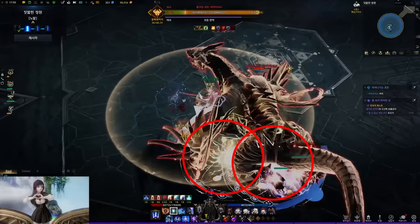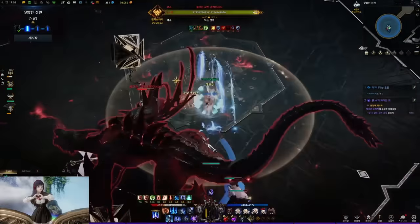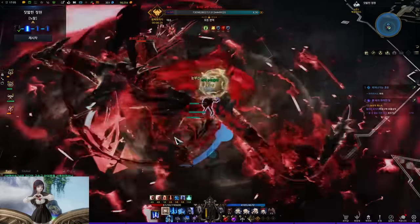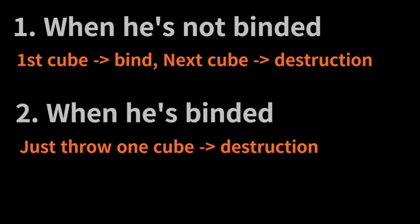If two cubes land on the boss, it leads to the destruction check — this is when you throw the destruction bombs. If his armor gets destroyed, his buff stacks that wipe the raid when reaching 5 will reset. The boss cannot dodge the cube when thrown after he gets staggered. You just have to throw one cube when he's under the bind because the cube that binded him is already counted. But since the process shown destroys him after he got freed, you have to throw two cubes.